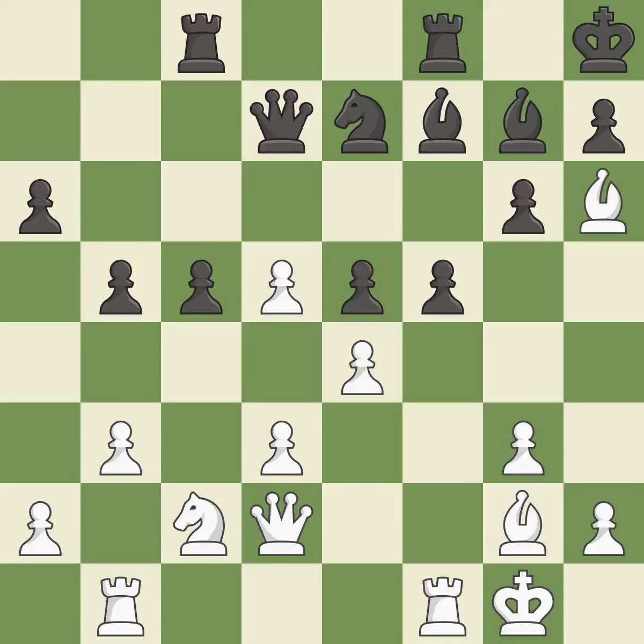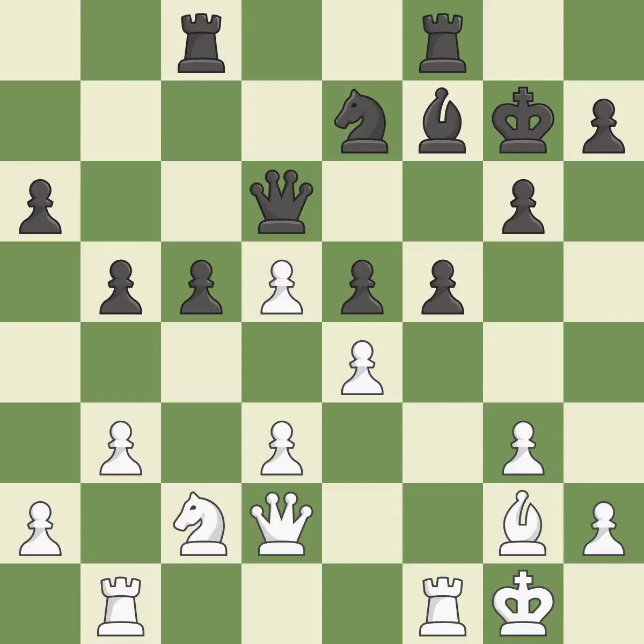It is incorrect. The best choice is this one — it is ideal. This is an equal trade — it is best. Backs off. This mobilizes the knight, allowing it to control more of the board — it is best. The pawn is now adequately defended — it is best.